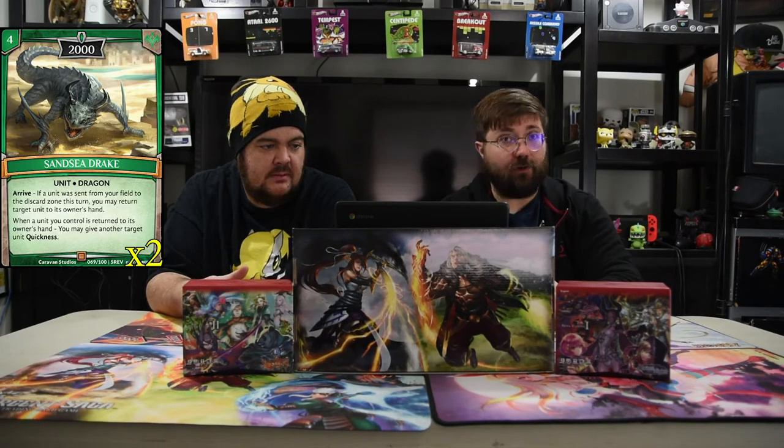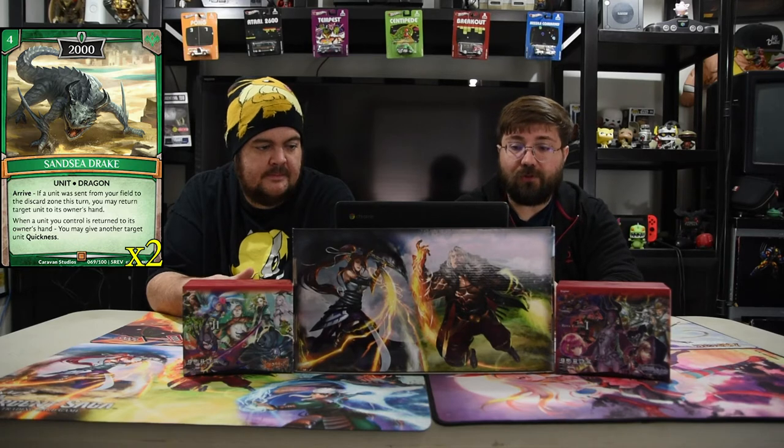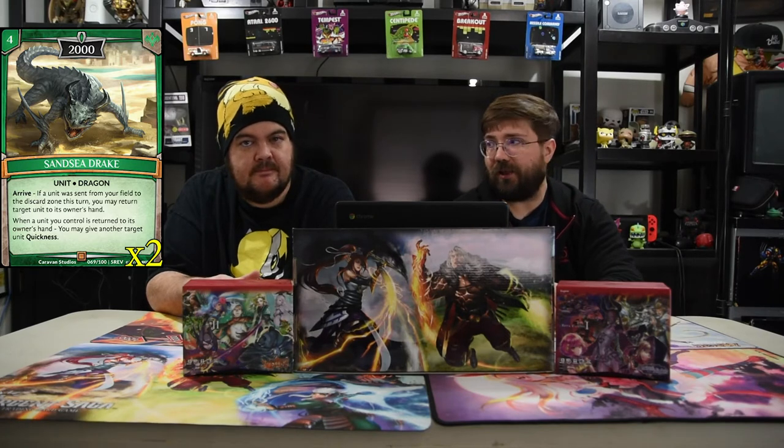Next one is Stancy Drake. It's a four drop 2000. Arrive: if a unit was sent from your field to the discard zone this turn, you may return target unit to its owner's hand, so you can get your dude back. Pretty awesome. When a unit you control is returned to its owner's hand, you may give another target unit quick cast. So you can just bounce this and then give another dude quick cast.